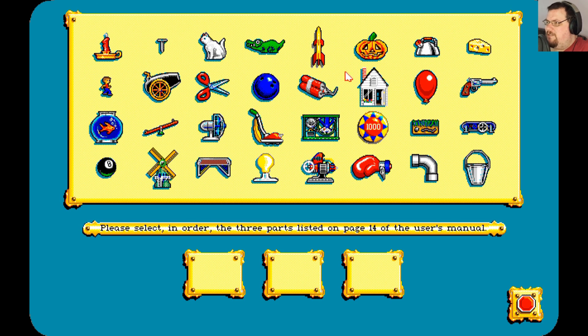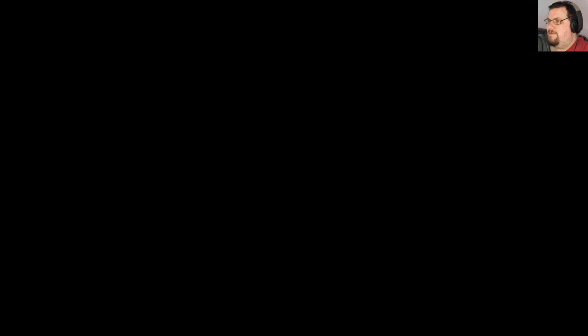We have our copy protection first of all, and this is the GOG.com version I'm playing here. They've made it so you can just click any old thing and it doesn't matter, whereas previously you'd have to look up some symbols in the manual.